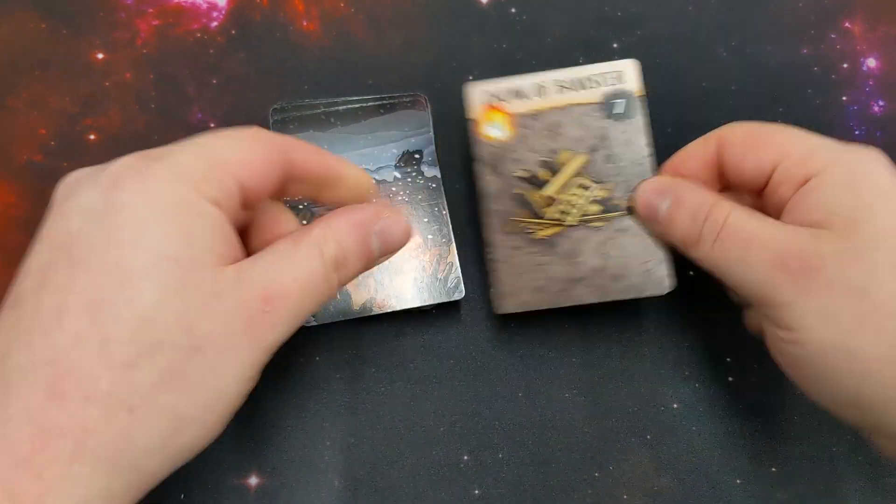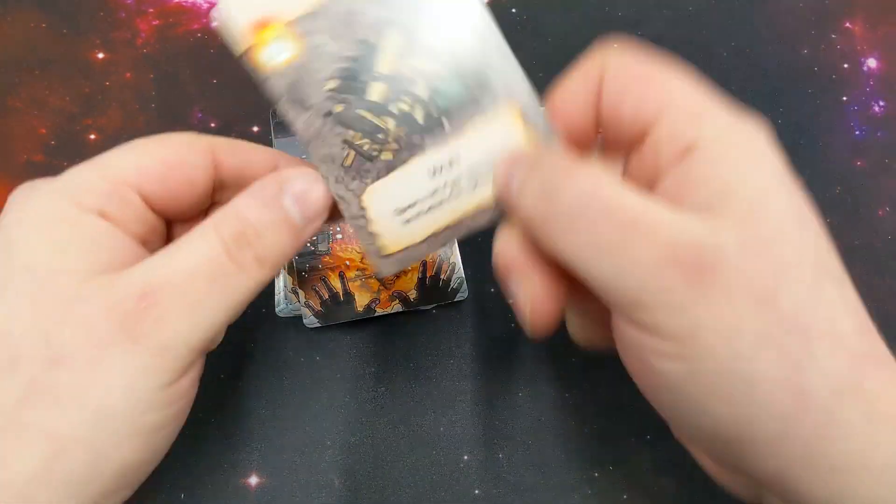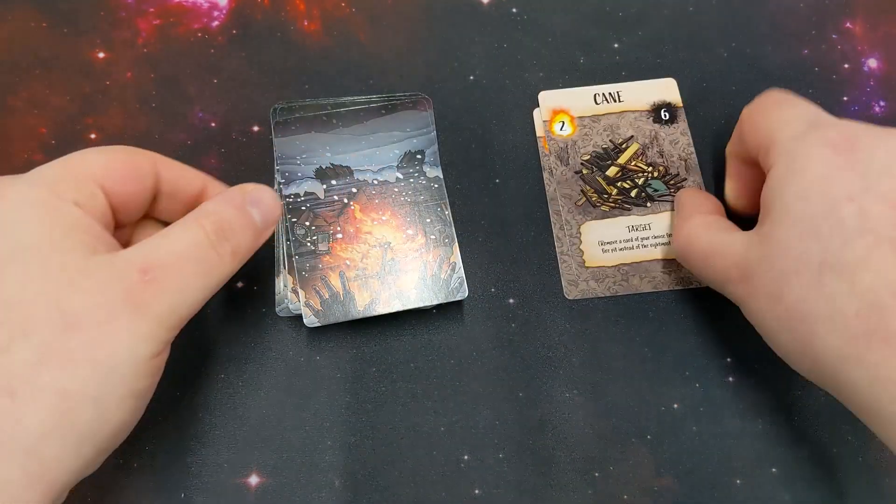On your turn, you have a choice. You can scavenge for more cards, where you draw the top three, and you can keep them all or distribute them out however you see fit.